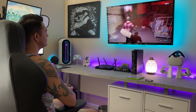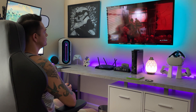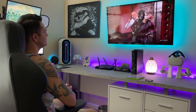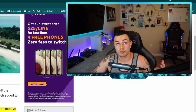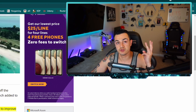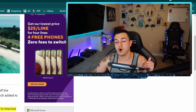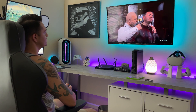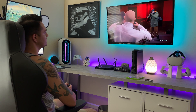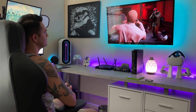With Auto HDR, Windows will make it easy to turn on high dynamic range if the hardware supports it. What that means is your GPU supports it, your monitor supports it, and the game you're playing has built-in or programmed support for HDR. If those three aspects are in effect, then Windows 11 will automatically turn on HDR for you.